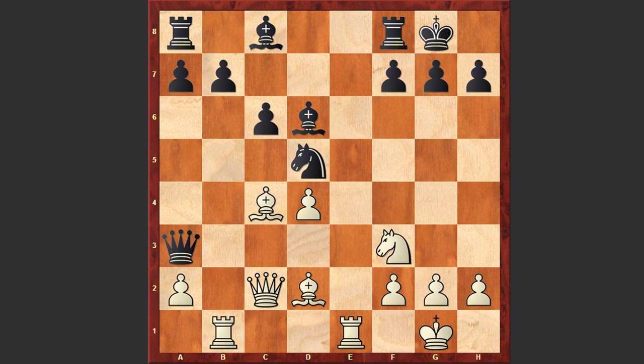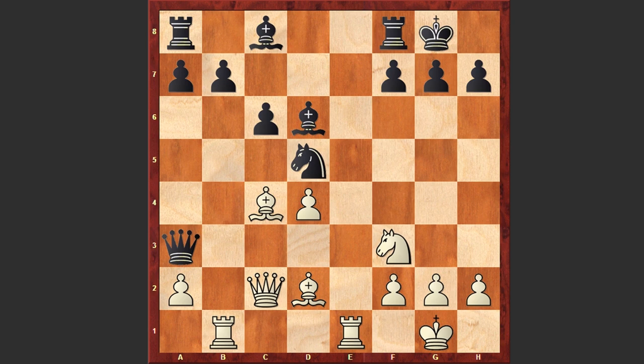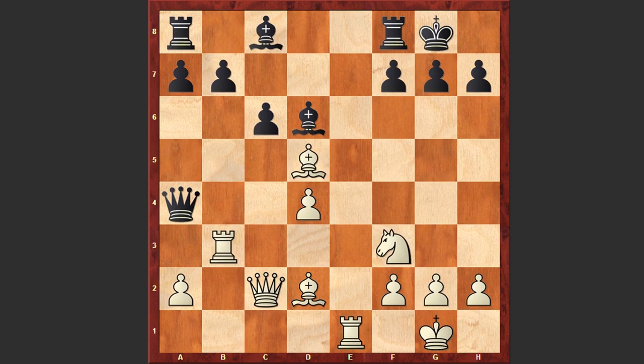Instead of playing Nd5 it was better to play b5 — block the bishop's diagonal, attack the bishop, kick it away, and then play Qa6 to bring into the game the queen which was cornered on a3 square. But instead after Qc2 we see Nd5 — on the surface this looks like a normal move, but it turns out this allows white to gain advantage. Here comes Rb3, Qa4, and Bxd5 — white is first getting rid of that active knight on d5 square and then playing Ng5 with a direct mating threat.